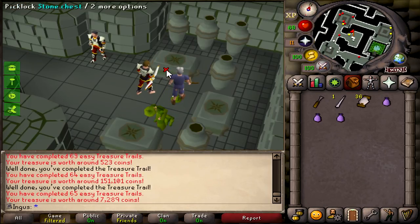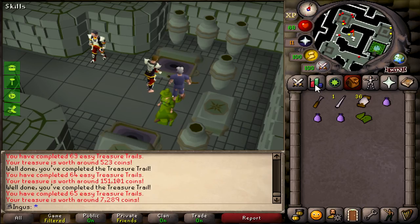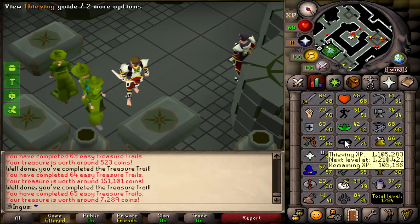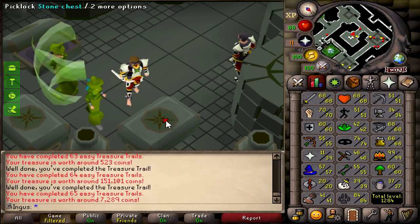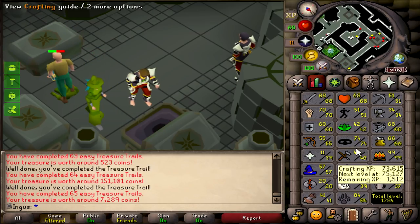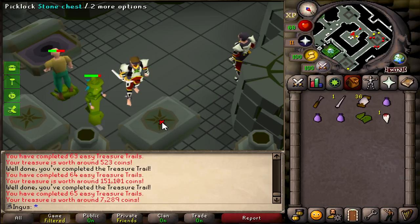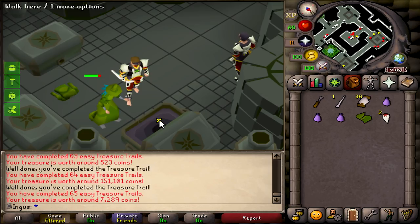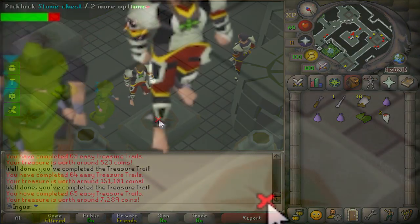Alright boys, we are back here at the chests. I was going to do Tithe Farm after I finished the clue scrolls, but considering I'm only one level away from that elite task for thieving, I'm just going to pound that out really quick, get some more teleports, maybe another talisman — that would be really nice. And we'll go from there.